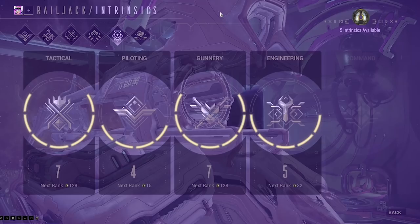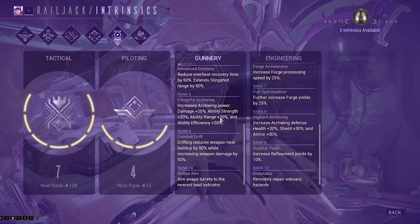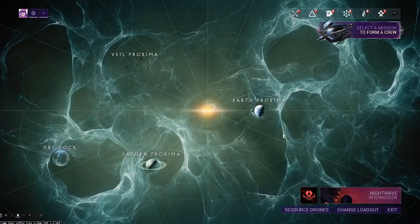My recommendation for quality of life after you've got them to level four is to get gunnery to level eight for the immense boost to archwing potency, then engineering to eight to complement that, and then push gunnery to ten for the Mesa-like aimbotting with your guns. After that, the world's your oyster — but really it's all about personal preference. You will eventually get these all to level ten anyway, and then your Railjack will be a monster that no one can destroy.